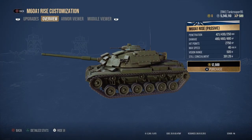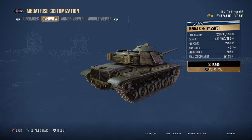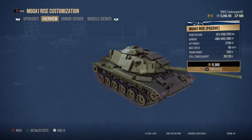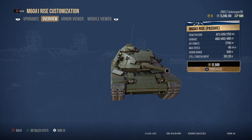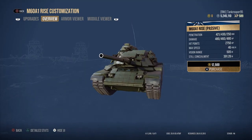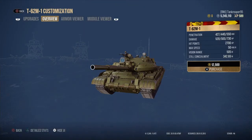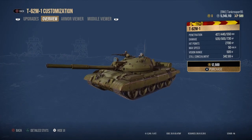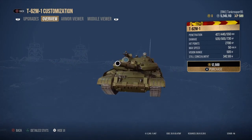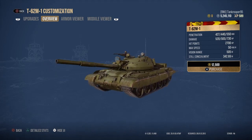The M60A1 Rise Passive has ERA plates on the turret sides, the front of the turret, and the front of the hull, including the lower glacis. It gets a 105mm gun and ERA upgrades. Last is the T-62M1, which has ERA plates and nice spaced armor on the upper glacis.